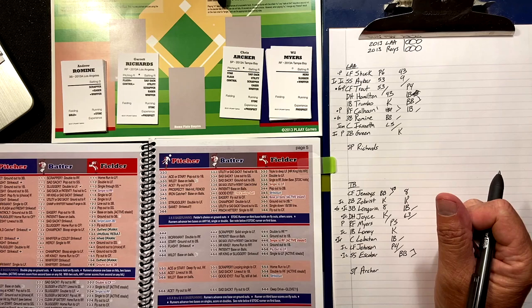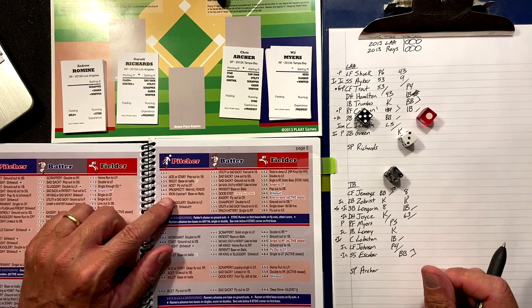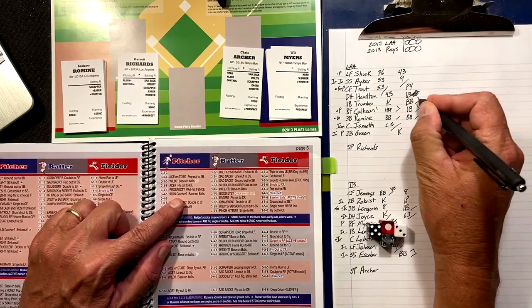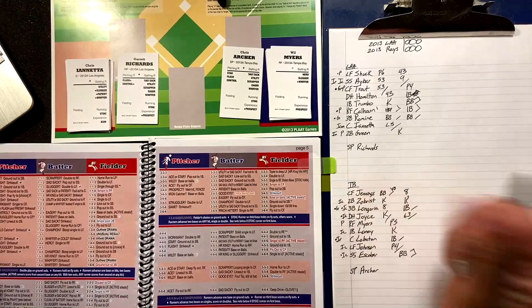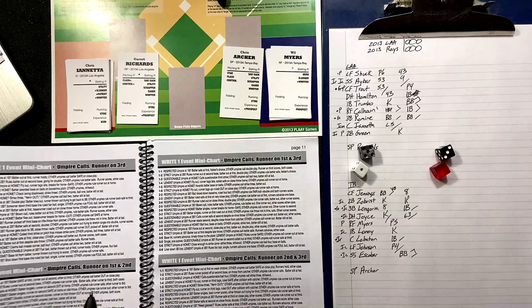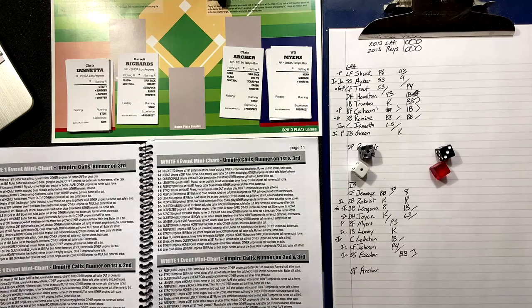Andrew Romine — three-four-five — iron catcher? Yes he is. It's another walk. The old iron catcher coming to play twice. Bases loaded for Chris Iannetta — one-three-five — blank blank, unusual result. White one, and we have bases loaded.